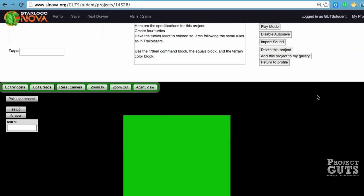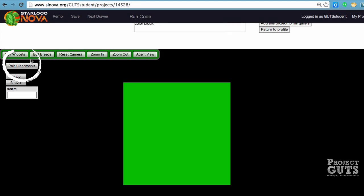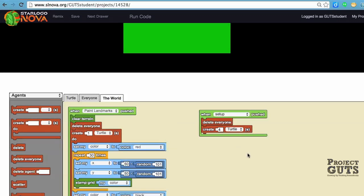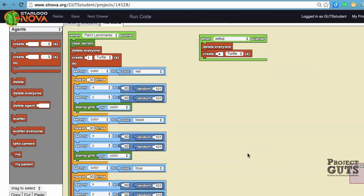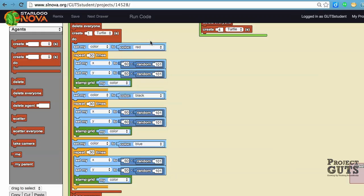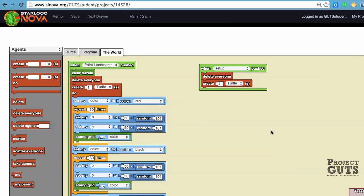You can see that there's some information that's already here. We have a new button called Paint Landmarks, and a setup and a forever block of course. We can see that there's already some code that is started, so we have some hints that are already in place. The Paint Landmarks is already populated with code — it creates turtles that move around and do a quick stamp of red, then black, then blue, and then they are deleted. In the setup, we're just creating four turtles.